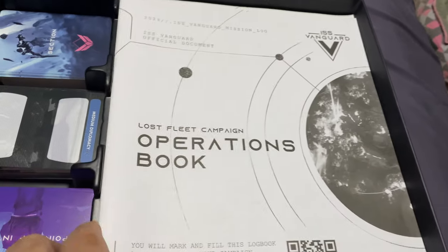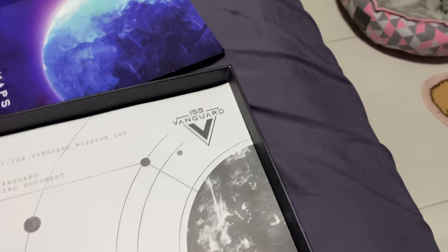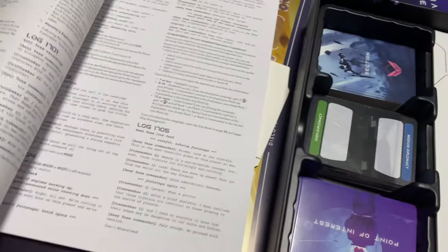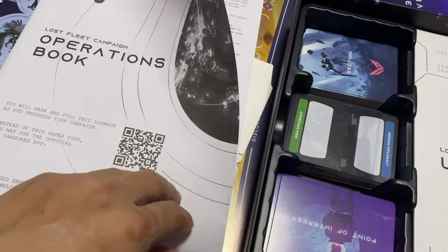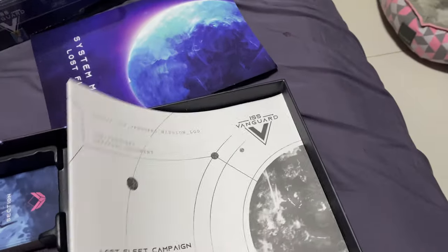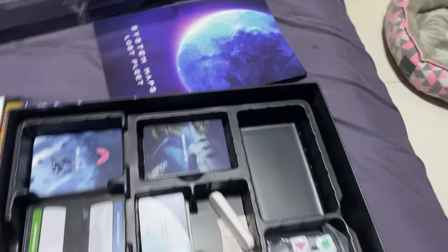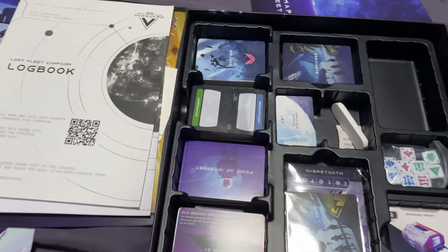There's another box here which you fold up - I think it's used to store some stuff. Inside are the Operation Book and the Log Book, where all those reference numbers live. I should note I actually never touched these two books in the core game since I used the app the whole time.